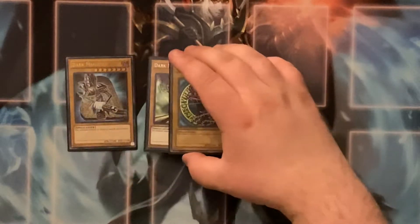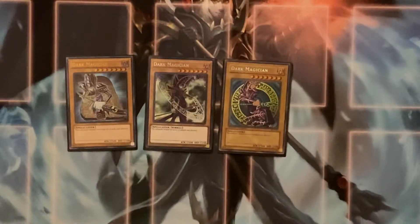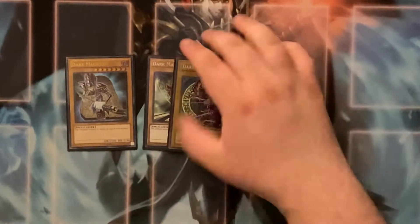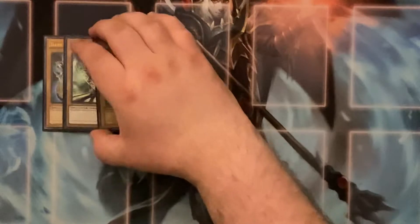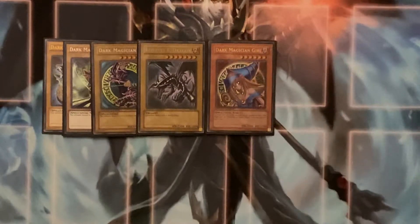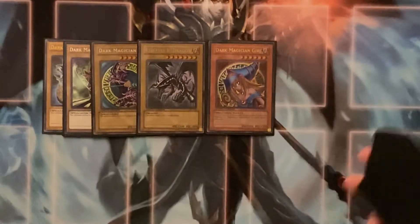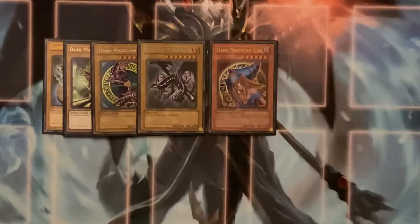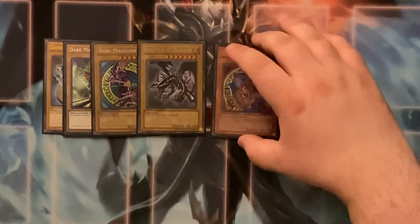To get started in the deck profile, we have three Dark Magicians — obviously the namesake of the deck. The deck revolves around it. The whole point of the deck is to get this card out of the deck and onto the field, in your hand, in the grave, wherever. Next we have Varaz Black Dragon and Dark Magician Girl. Varaz Black Dragon is for the Dragoon and just a dragon to go into other fusions that require dragons, because you kind of need him for Dragoon.